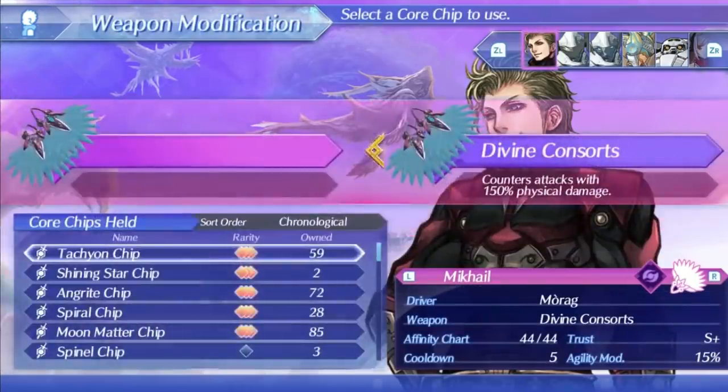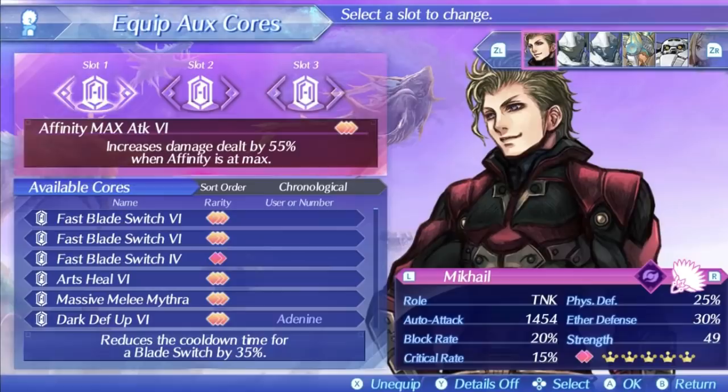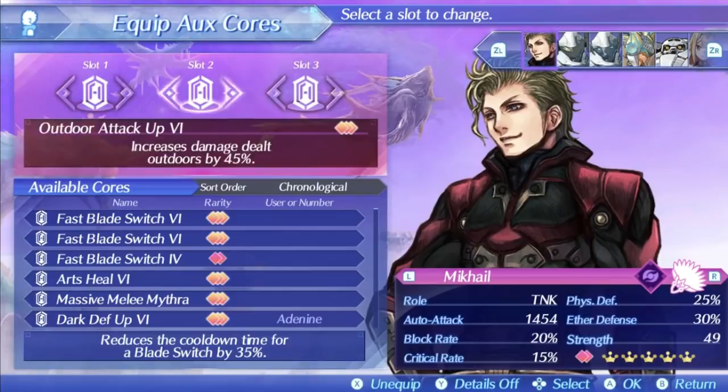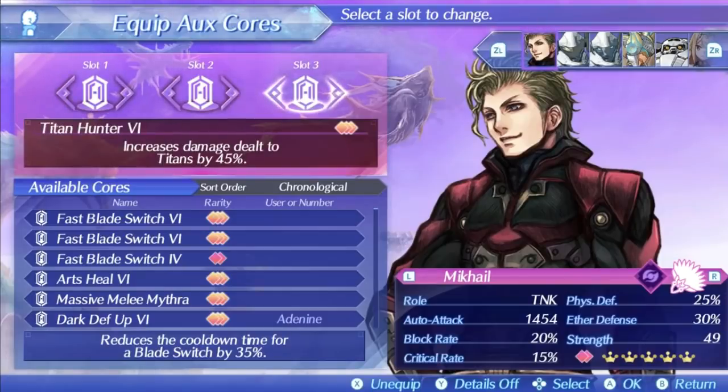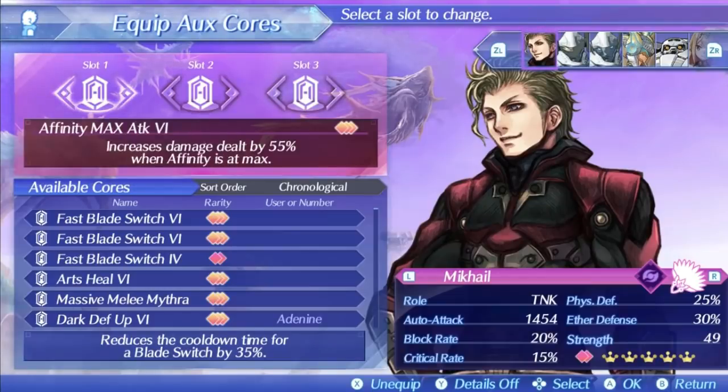Mikhail cannot change his core chip so you are stuck with that. For aux cores, boost his damage as much as possible since he doesn't have added sources of damage. Affinity max attack, outdoor or indoor attack, and whatever enemy hunter you are fighting — like titan hunter — are the three best damage increases. Affinity max evade can be an option if you are running him without Mithra, but you might also need Night Vision then.